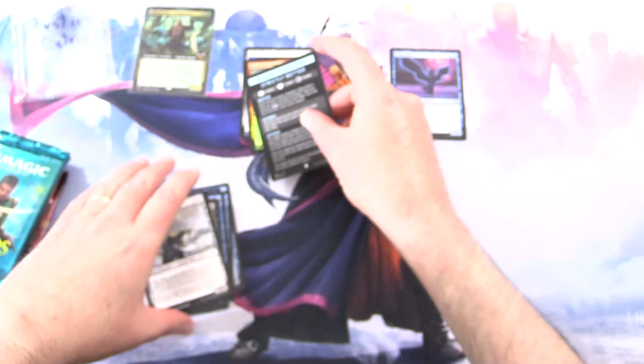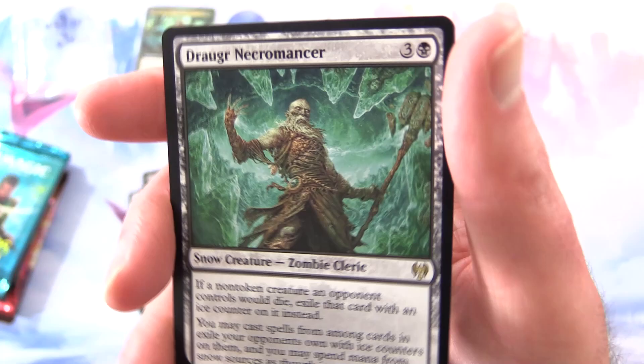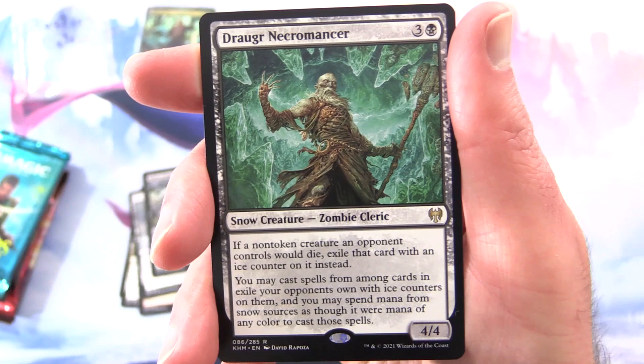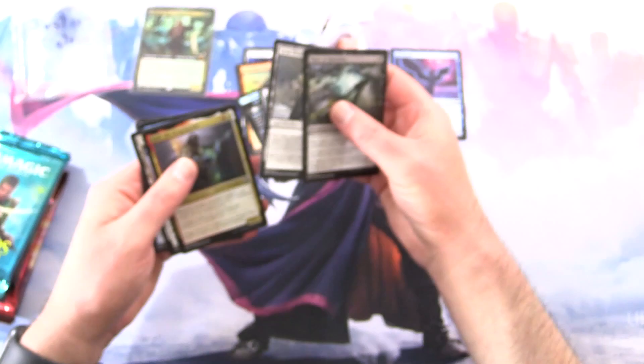Along with a strictly better magic minigame. I just went right past the rare — the symbol bypassed me. So we've got Draugr Necromancer, Snow Creature, Zombie Cleric, 4/4 for 4. If a non-token creature an opponent controls would die, exile that card with an ice counter on it instead. You may cast spells from among cards in exile your opponents own with ice counters on them, and you may spend mana from snow sources as mana of any colour to cast those spells. Bit of a mishap there, but we caught it in time. No humans or rogues in there other than the shapeshifter.